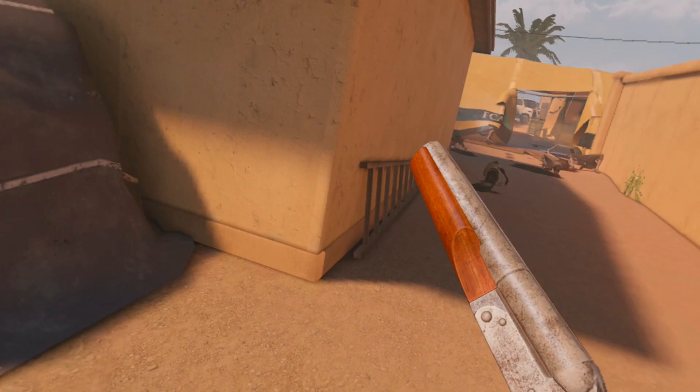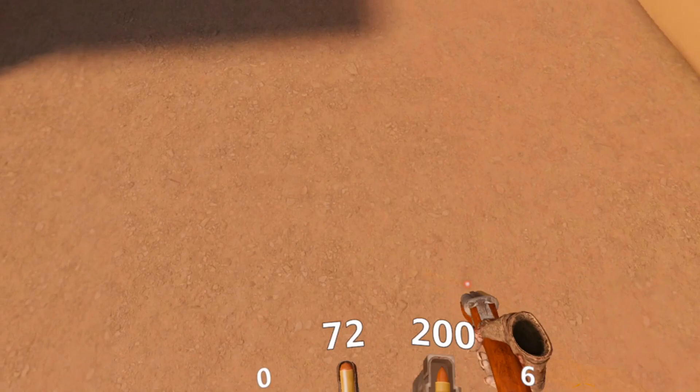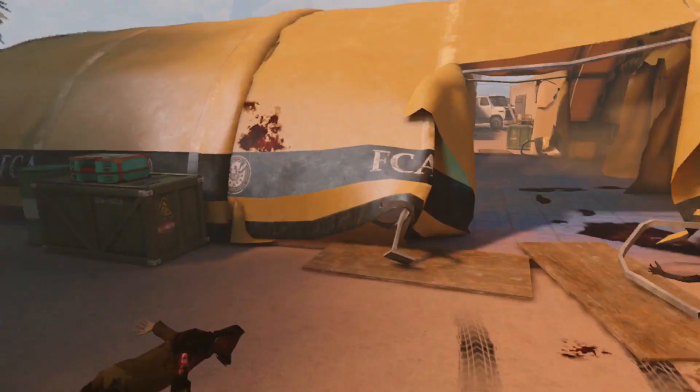When you get the shotgun, you've got two grips — one underneath for aiming, and then obviously to reload you're doing it the old-fashioned way: up and down. Let's go see if we can find someone to introduce the shotgun to.